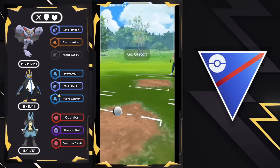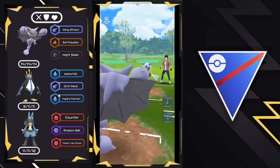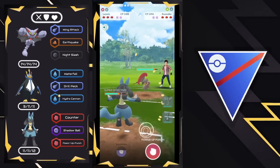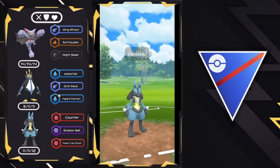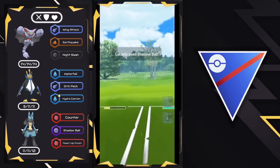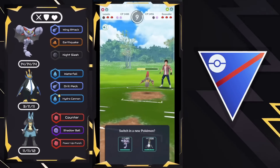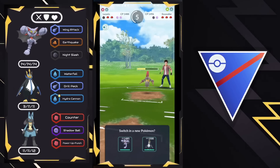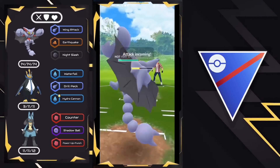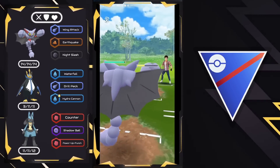Moving to the next one. We have Gliscor on the lead versus Frostlass — a tough lead matchup — and we're going to swap into Lucario because Empoleon is a better answer. They bring in, once again, another Escavalier. This is very common: if you lose the lead and safe swap one of these steels, you'll typically face a steel counter in the back, usually Escavalier or a Mud Boy, both of which you can get shield advantage against. Now we come in with Gliscor and load up on energy, and we let the charge move go through.